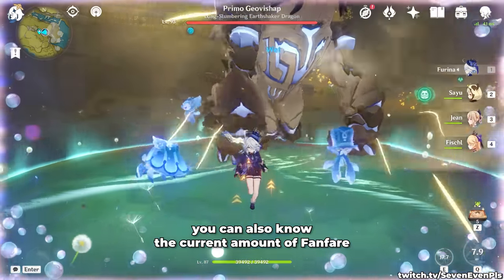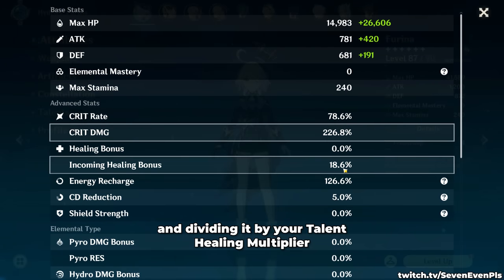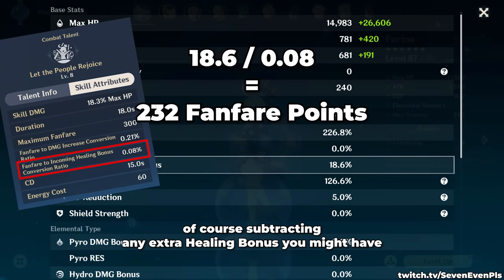You can also know the current amount of fanfare by opening your character menu, checking your healing bonus, and dividing it by your talent healing multiplier — subtracting any extra healing you might have.